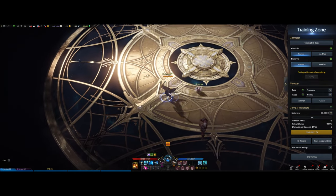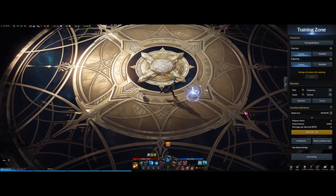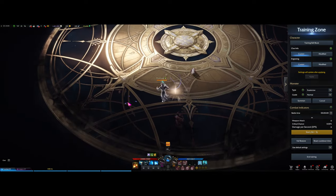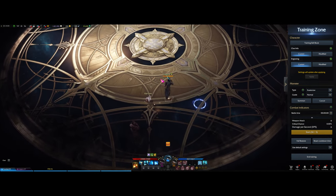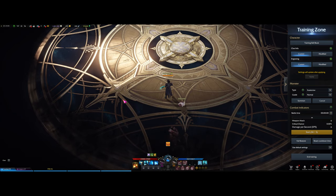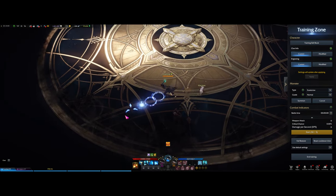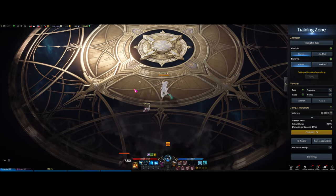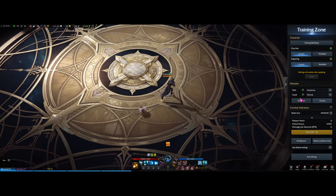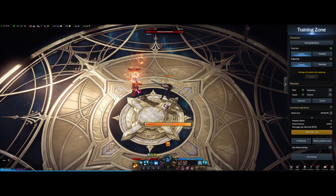Next up we have Barrage, a filler skill. You shoot three times, although you can cancel it with your dash if you don't want to do all three. If you don't have the dash you'll be forced to do all three shots. It's mainly used as a filler when someone's knocked down and you don't have any CDs — it's a decent skill.